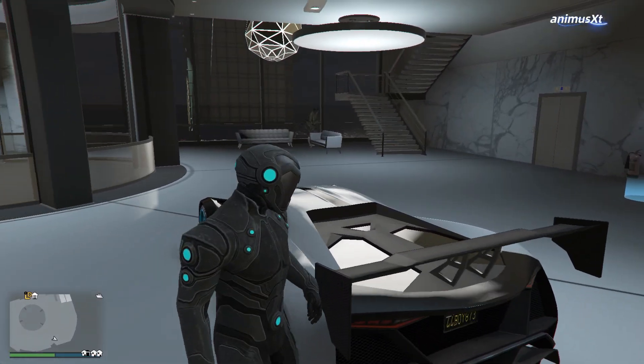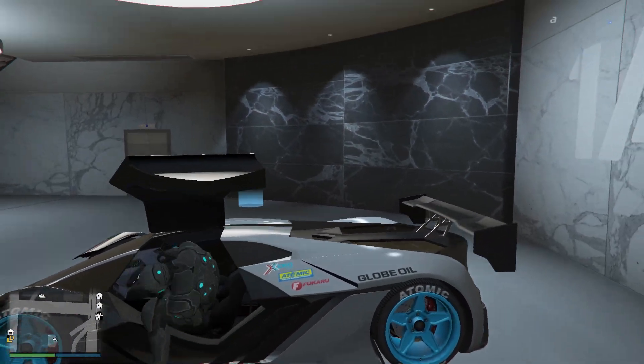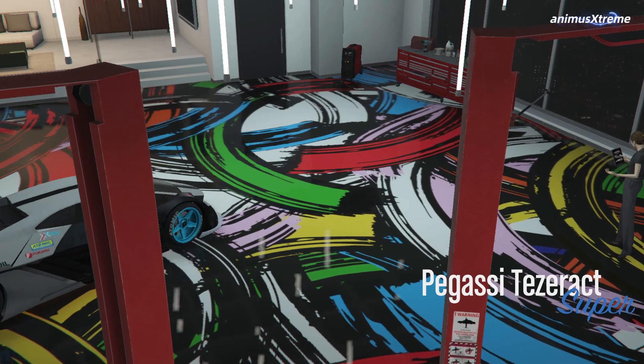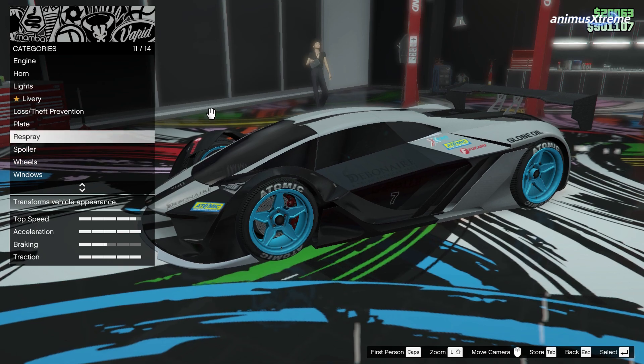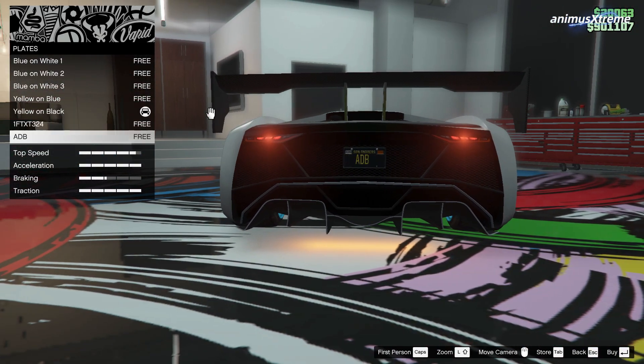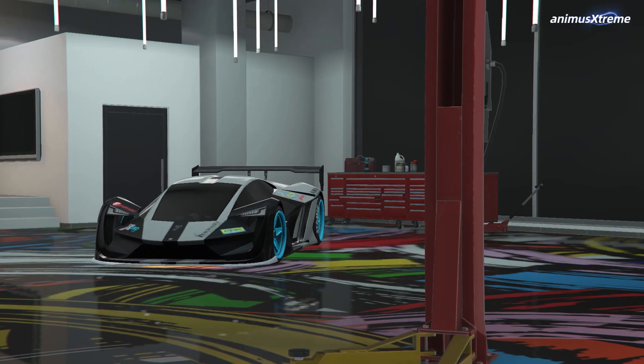Now, you can leave the workshop and bring other vehicles to add a custom number plate to them. All you have to do is visit the workshop, go for the plates option, and you can find the custom number plate below. I have now added the custom number plates to my vehicles.